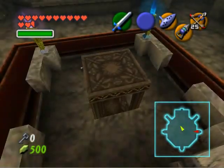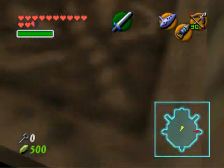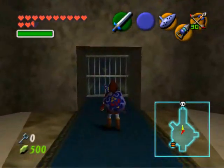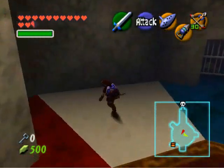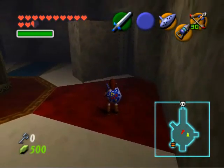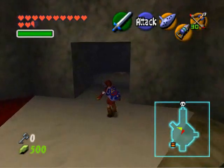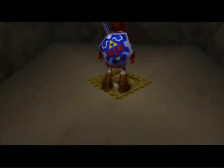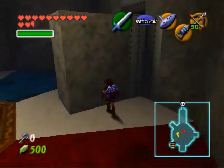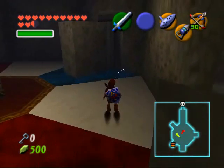Now we have restored access to the remainder of the dungeon since we killed all four of the Poe Sisters. This elevator is supposed to bring us down to the penultimate room in this dungeon. You can see the boss door over there, and there's a switch to gain access to it, but you can't press the switch right now. So you push this thing to make the floor move clockwise, and you gain access to two small alcoves — one has nothing, one has the switch. You gotta repeat this three more times, and after that you'll be able to go to the boss.